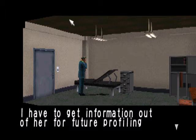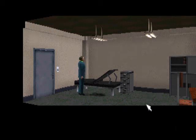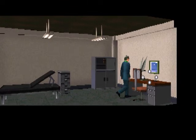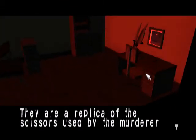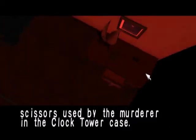I think I'll read it out in a silly voice — not this one though, because I missed it. In this part of the level, in this room, you just need to basically look at everything, otherwise he doesn't let you go. There's a giant pair of scissors on the desk — they are a replica of the scissors used by the murderer in the clock tower case.